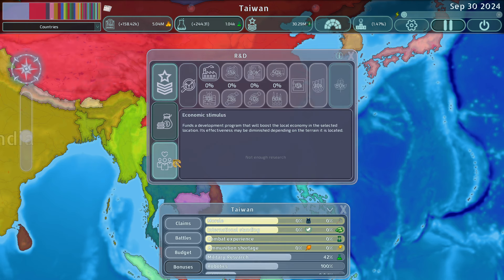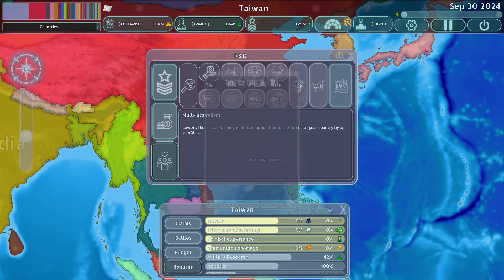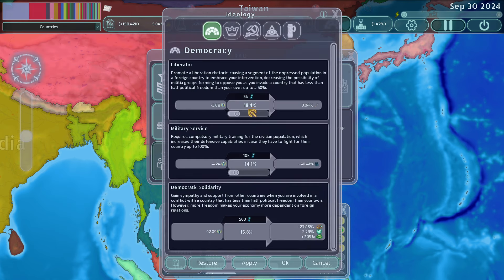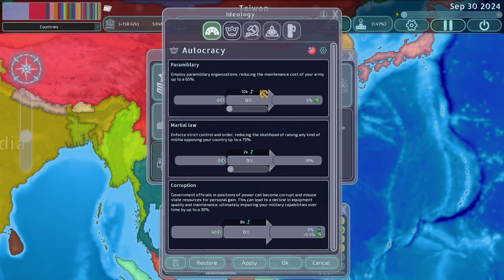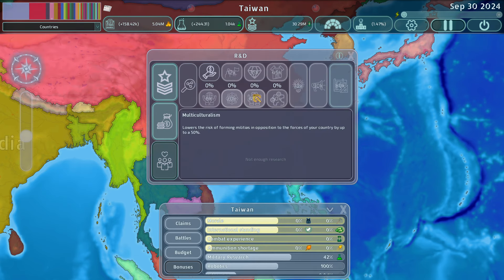War economy and economic stimulus we already know, so moving on to social research. We have international aid, moral high ground, and blind nationalism, which we know. Multiculturalism is okay — it lowers the risk of forming militias in opposition to your forces by up to 50%. I don't really use it much. If your ideology is democracy you can use Liberator, if autocracy you can use Martial Law, and if you're playing as communism or fascism it might be a little helpful, but your research points can go elsewhere for better buffs.